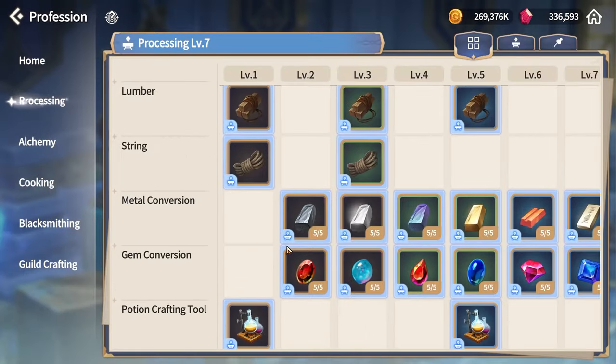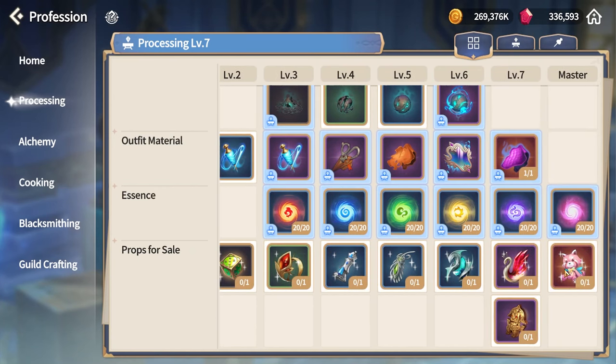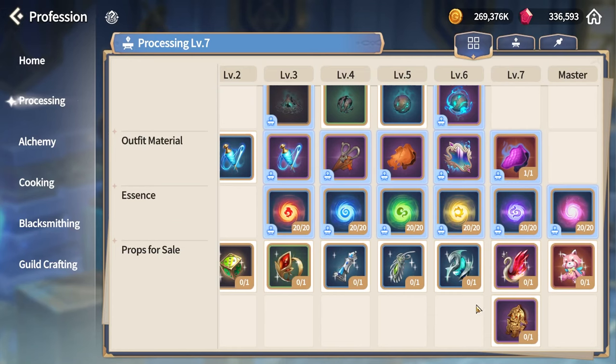After Dates, head over to your Profession tab, go to Processing, and craft all of the items you have unlocked in the Props for Sale section. When sold, all of these items give you a lot of gold and they're all profitable. Some you even need for crafting — for example, the Handmade Doll is needed for a lot of outfit craftings — so make sure to craft as many as you have unlocked.